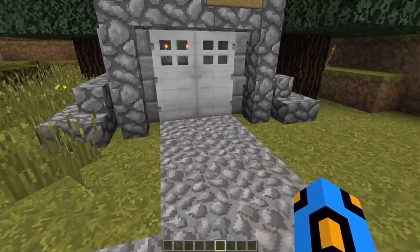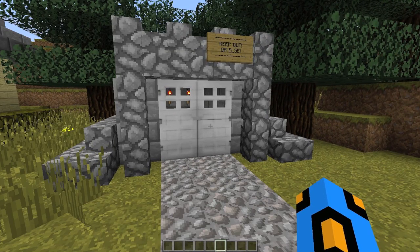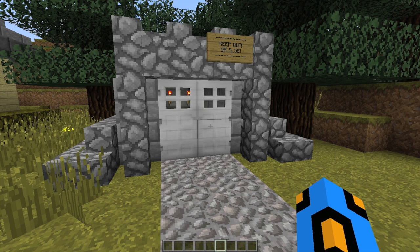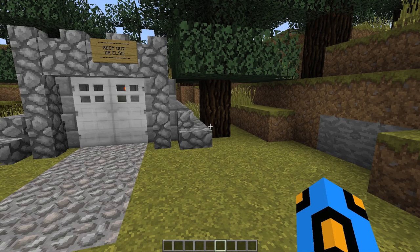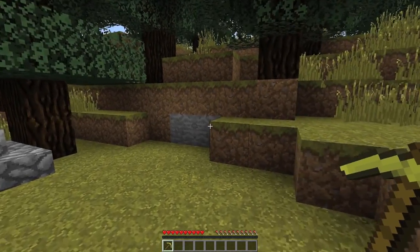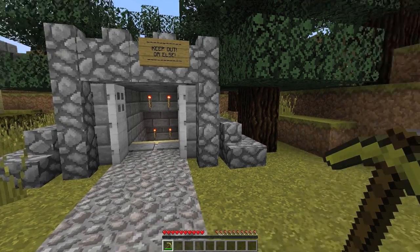Oh, what's this? Someone got rid of our pressure plates. There's no way I can get in here, and there's no way that I have a redstone torch in my inventory, am I right? There's got to be another way in. Seeing as I made this, I know exactly the other way in. If we just go on over here and break this block, you can see that opens right up.